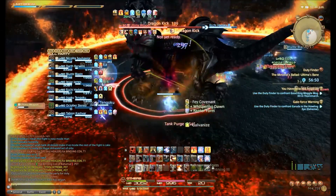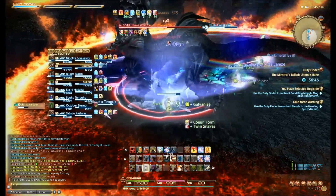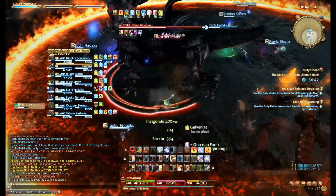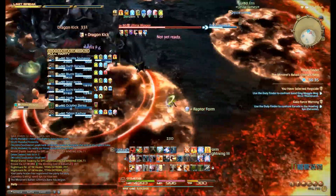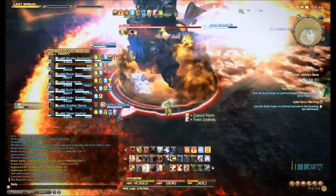Here's another skill he's got called Tank Purge — that's just going to hit for a decent amount of damage. I couldn't tell if that was everybody or not. Now here's where things get a little bit tricky. You see Ifrit there — he does his little charge thing just like in hard mode, and then he's dropping blooms in set patterns.